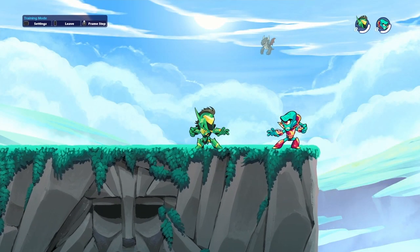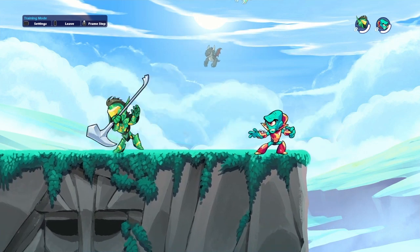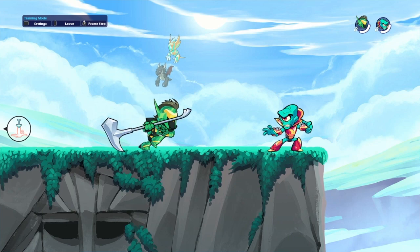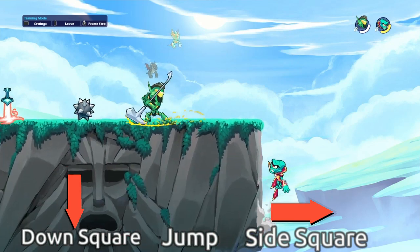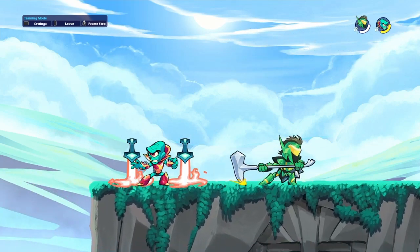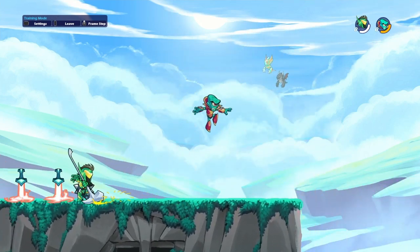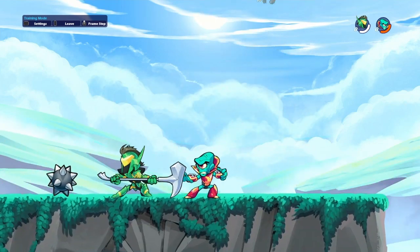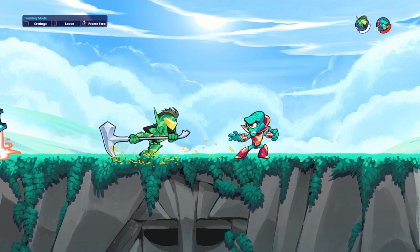Now moving on to hammer and orb — I think these are the last weapons. With hammer, don't trust the silver hammer I have — I only got it because I thought I was good at hammer. The main combo you have to know is down light into side air. I don't really know a lot of hammer, so you can practice some combos on your own.